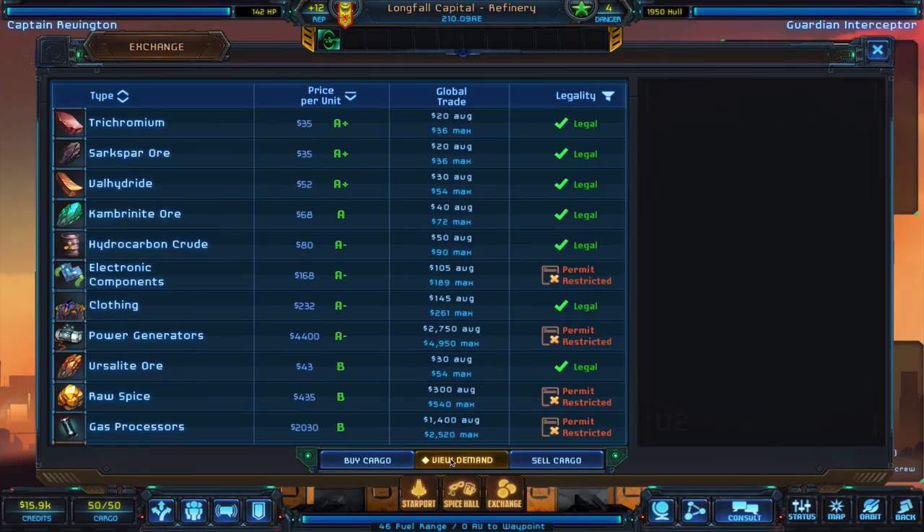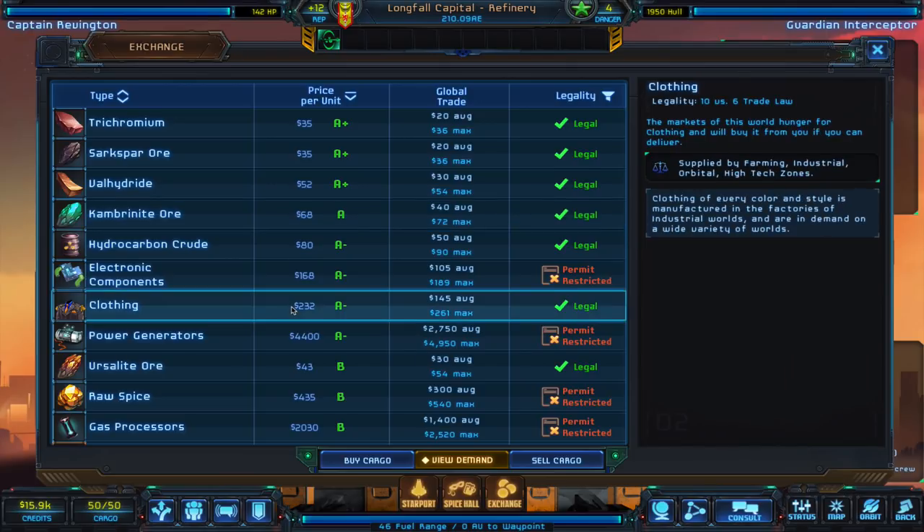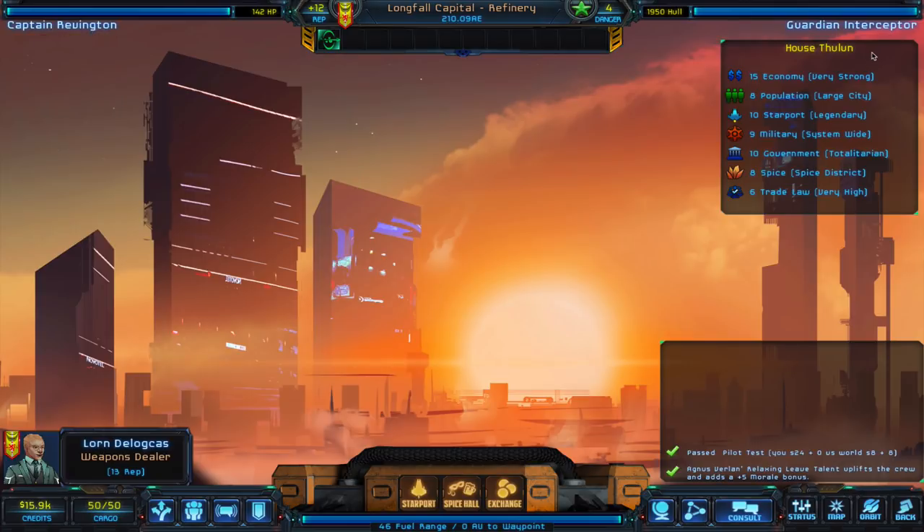It's always good to check what the demand is here — what's most important to them. Cambernite ore is fairly expensive, clothing is fairly expensive, and they're willing to pay for it. And once we're able to get power generators — once we have permits for it — this is a good place to take it. You can make a lot of money off of that.